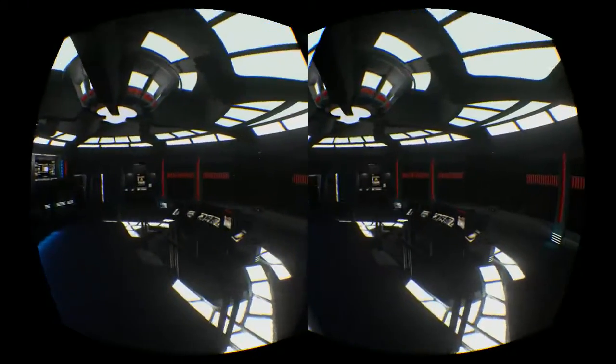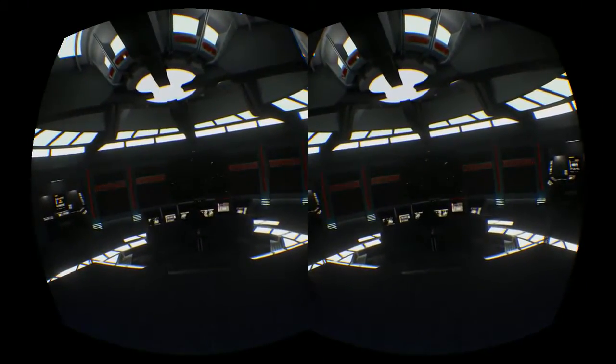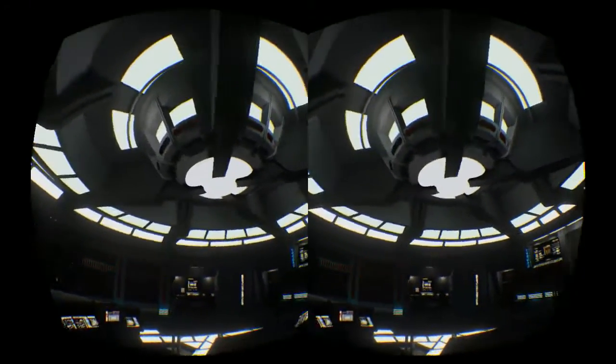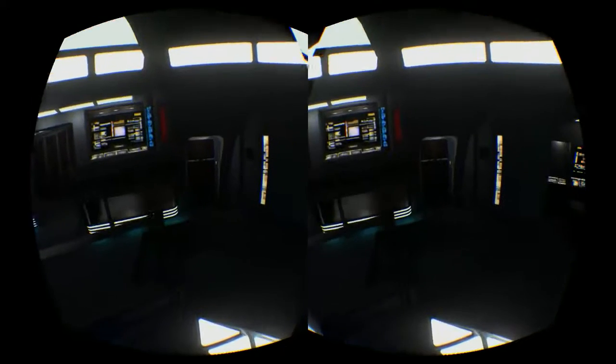Voyager to Away Team. Go ahead, Captain. Any unexpected life signs down there, Commander? Nothing but bloodworms — Neelix wants to bring some back for a tartare he wants to make. I'm trying to talk him out of it. We're picking up an unidentified ship in low orbit. Collect your teams and prepare to transport back while we investigate.